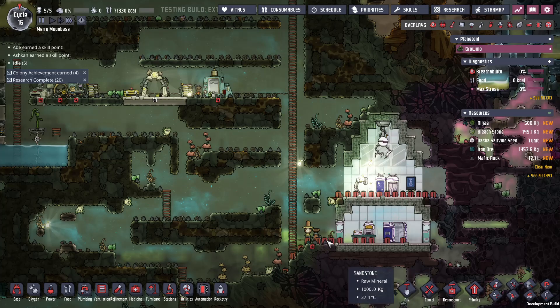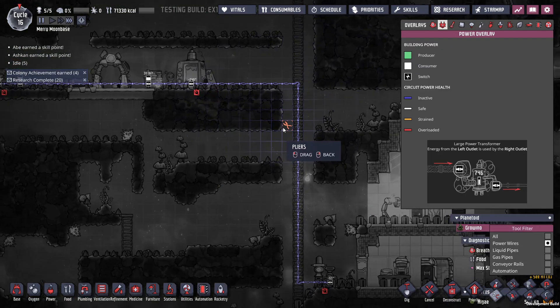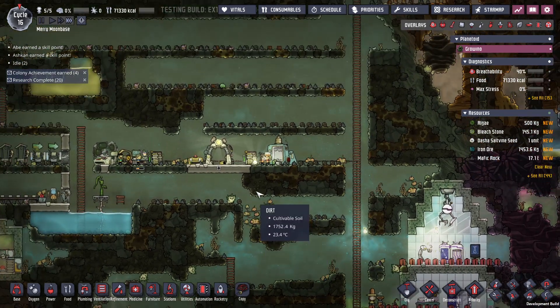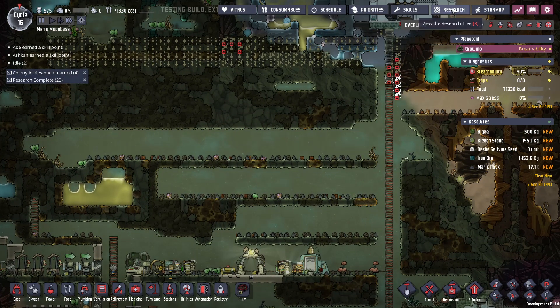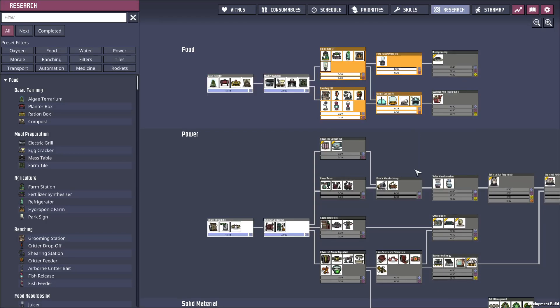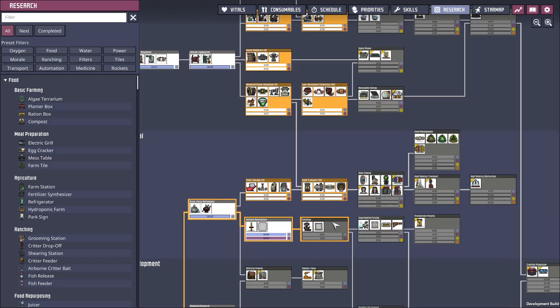It looks like the game loaded and I have pliers. Let me see if the Research Q1 works. Looks like it.